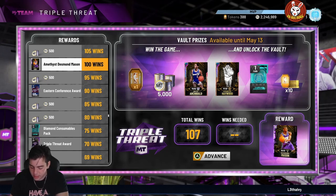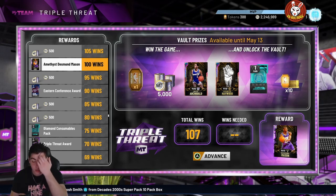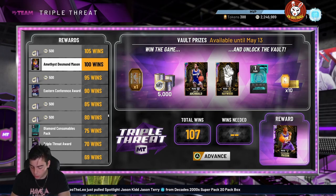The second card is Mel Daniels, Galaxy Opal power forward/center. I don't know who he is — he's six-foot-nine like Rudy LaRusso. 83 three-point shot, 91 mid-range, 95 driving dunk, 95 standing dunk, post hook 98, post fade 97, speed 94, speed with ball 93 — that's really good for a power forward/center. I'll probably run him at power forward. He has every single finishing badge Hall of Fame besides cross-key scorer, which is crazy. Shooting is gold quick draw and gold range.